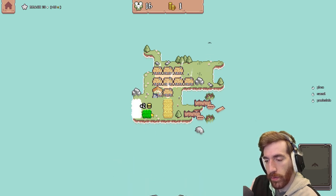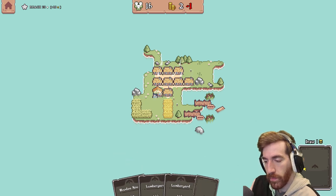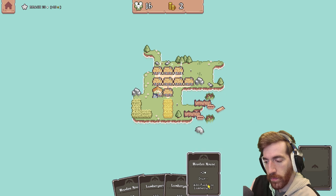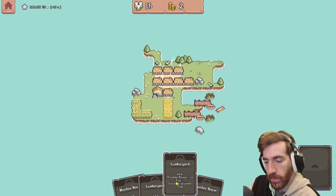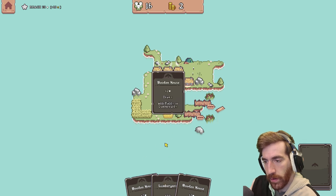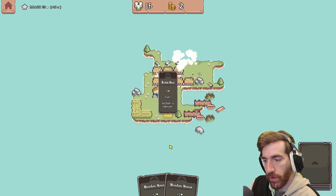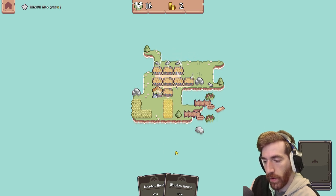Let's do the hop field first — can't build it on that rock. Let's do the hop field right there, get some more money. Yeah, let's do the lumber yard — get rid of that. Another lumber yard right on top, get rid of that. Very cool.